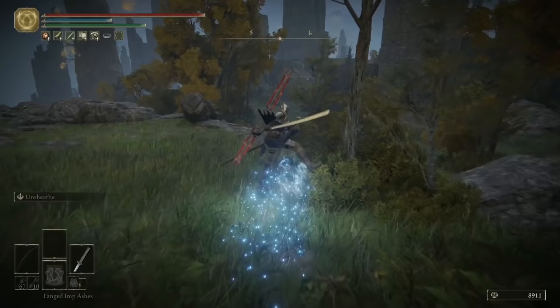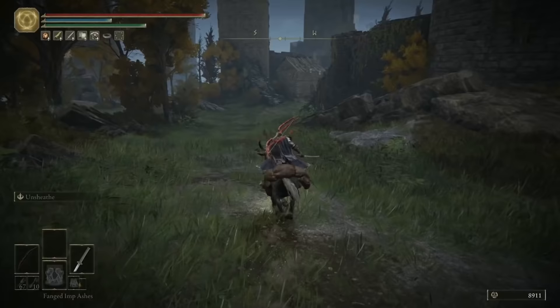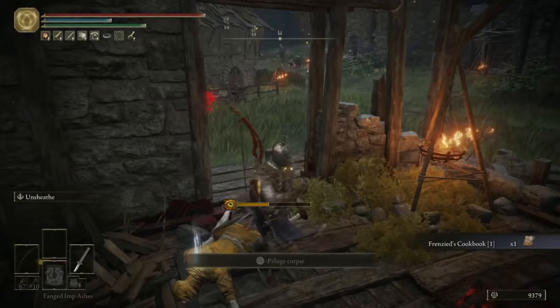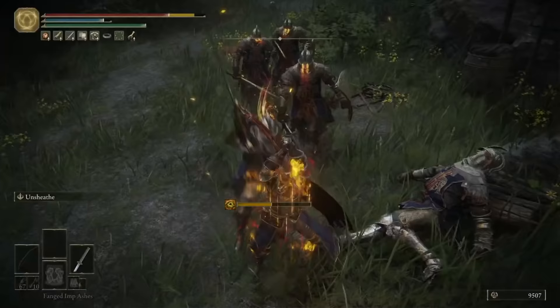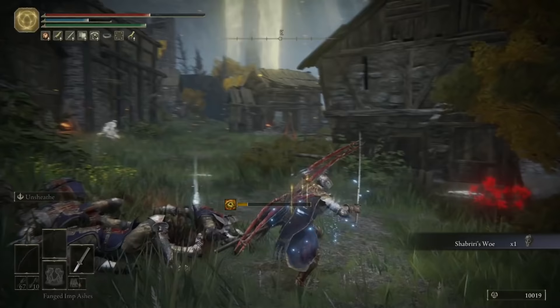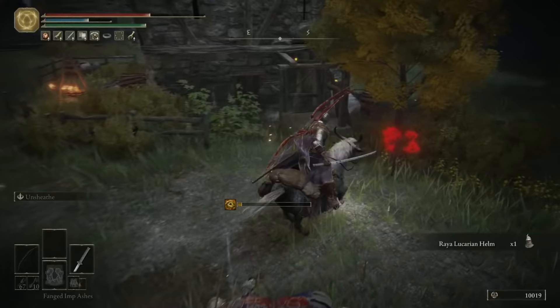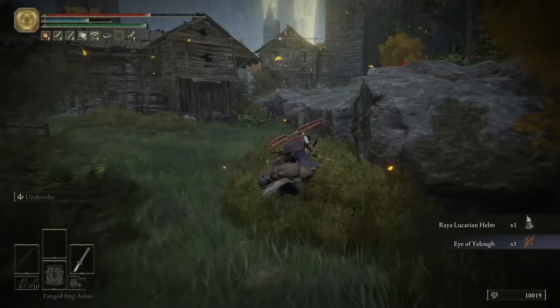Head back to the Frenzied Flame Village Outskirts Site of Grace we just unlocked, and now we're going to head south into the Frenzied Flame Village. Be careful here because all these enemies can proc madness quite significantly on you. Grab the Frenzied's Cookbook 1 from inside this shack. Once you've cleared out all the knights, you can grab Shabriri's Woe, which is a very unique talisman — all it does is make enemies aggro towards you from further away, and yeah, it just means all enemies in the area will start attacking you.